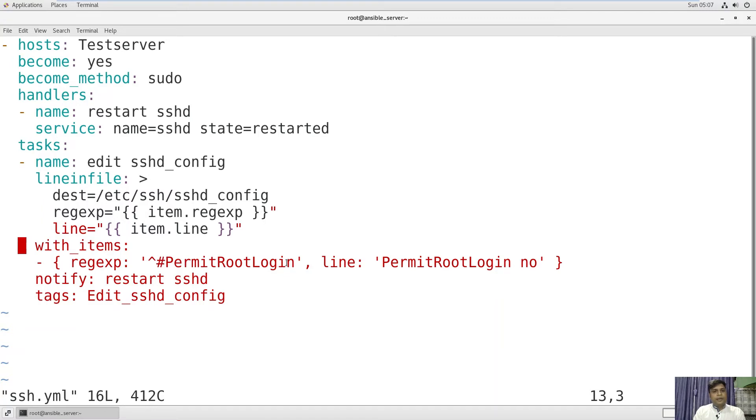With with_items, we will define two lines of information. The first is the regex to search — it will look for what is not commented: PermitRootLogin. So whatever is not commented on the line PermitRootLogin, it will search it. Once it finds PermitRootLogin, we will change it to 'no' — if it is 'yes', it will change it to 'no'. This will notify you to restart the SSH service, and we have tagged that we have successfully edited this sshd_config file. This is how you can edit a configuration file and modify any number of lines.